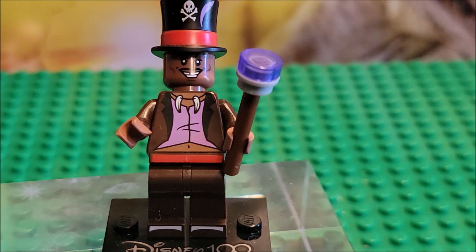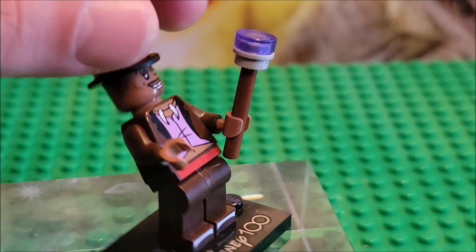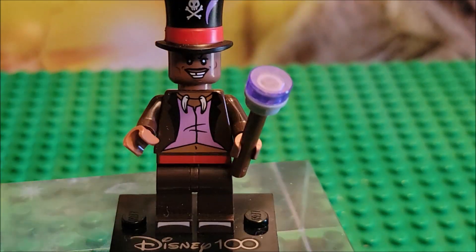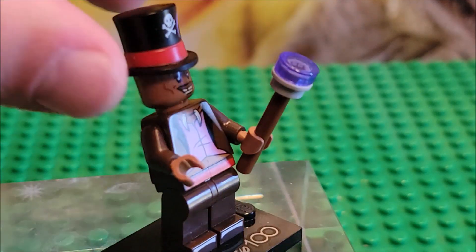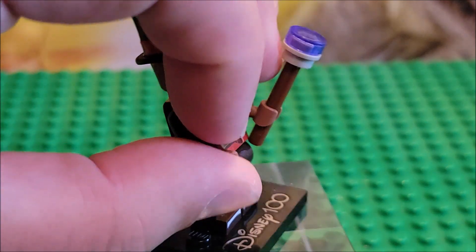He has a red belt and a red lining around his cap. His coat is a darker form of brown than his skin, so I like that they contrast the two — you can tell he's wearing a coat and it doesn't blend in with his skin color, which is fantastic. His hands match the color of his body, which I also enjoy. You can tell he is not wearing gloves.